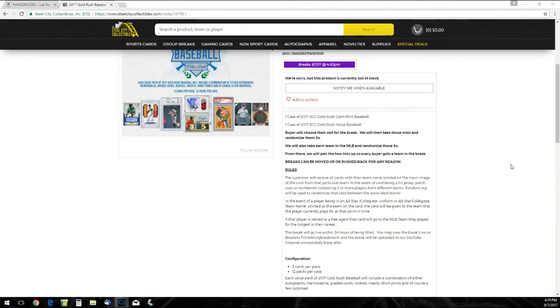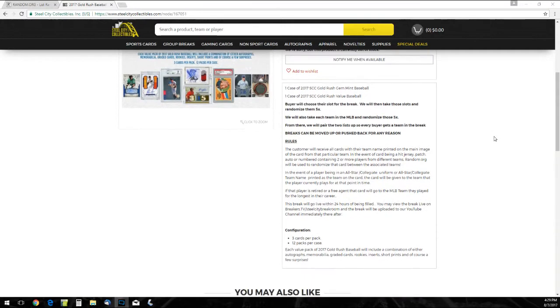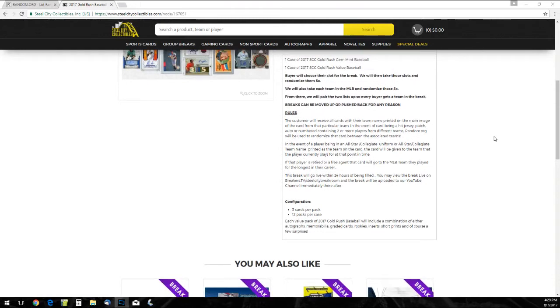Buyer will choose their slots for the break, and we'll then take these slots and randomize it five times, as well as take each team in the MLB and randomize those five times. From there, we'll pair up the two lists so every buyer gets a team in the break. The customer receives all cards as they print on the main edge of the card. In the event of the card containing two or three different teams, random.org will be used to randomize the card among the associated teams.